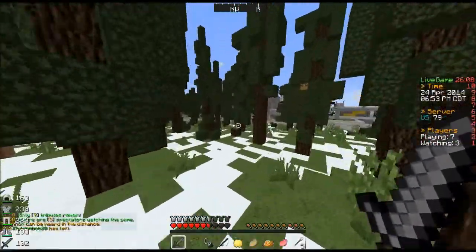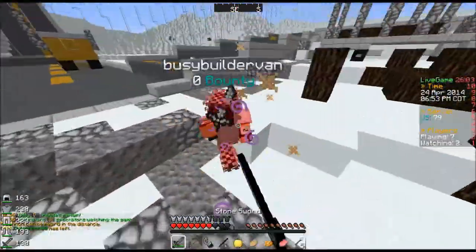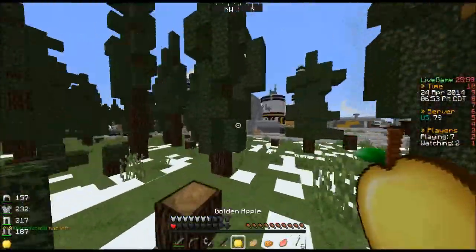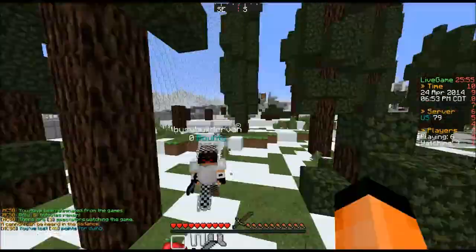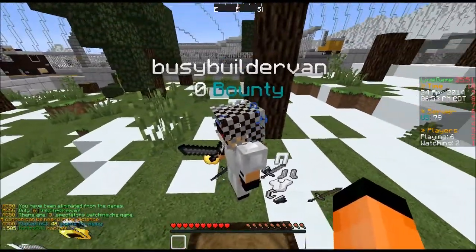Alright, he's hacking. Okay, that's straight up kill aura or force field, whatever you want to call it nowadays. So I'm going to die. Which is cool. Those are mad hacks. Thank you, busy man builder, busy builder van.